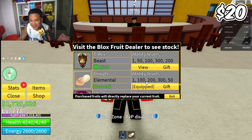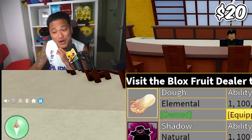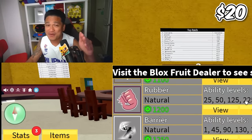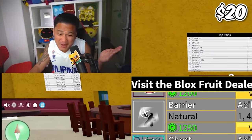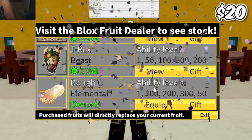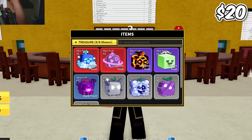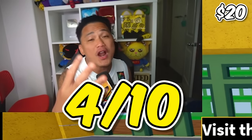No mammoth, no T-Rex. We're going to equip this and find out if it's a permanent dough. We're about to find out - eat this fruit - maybe it could be worth 20 bucks. Is it a permanent dough? Yes, it actually is a permanent dough! That's the only thing I got from this one, along with a few game passes and two mythical fruits. So I'm going to rate this twenty dollar account a four out of ten.